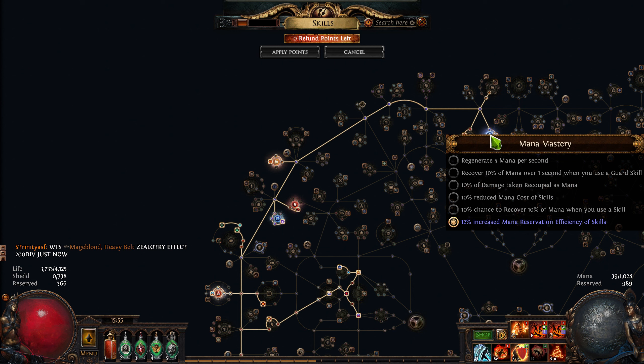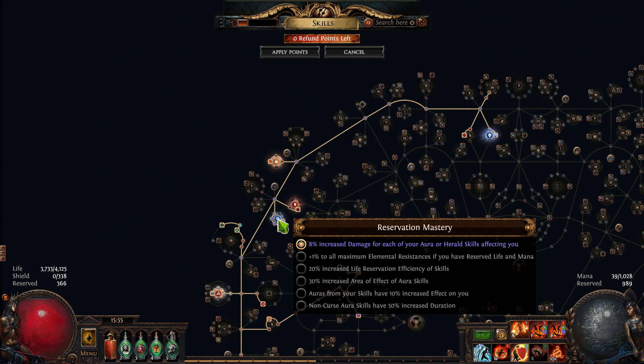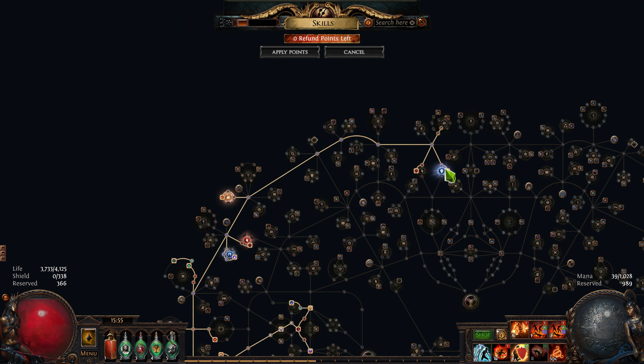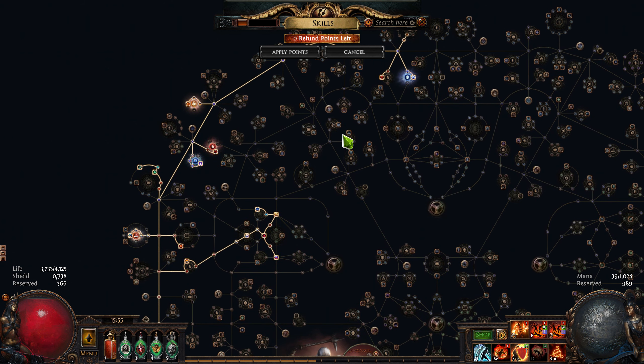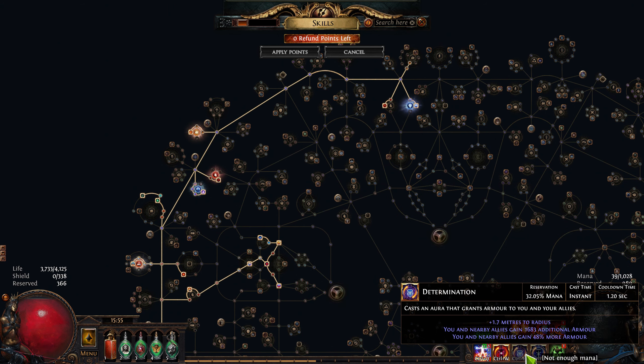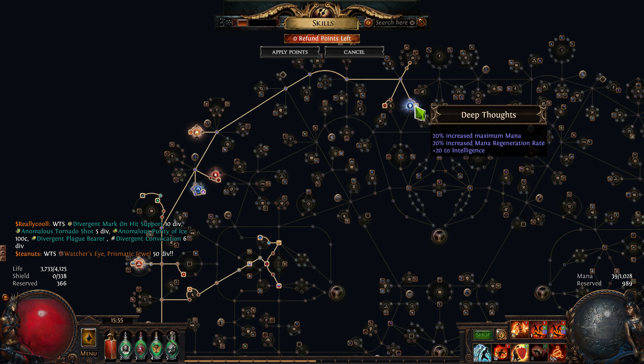Over here is where I got my big reservation node, plus this one. This one gives you damage, this one gives you reservation, but it also gives you mana regen and mana, which is huge. Without this node right here I wouldn't be able to use determination or malevolence. I mean, I have 39 mana — this gives me 20 intellect and 20% mana.